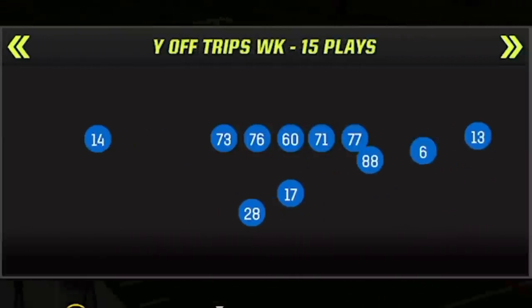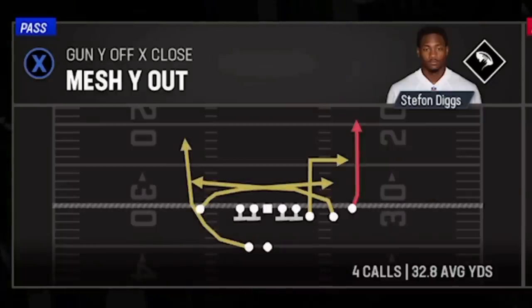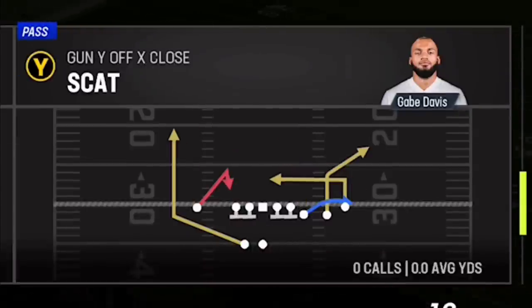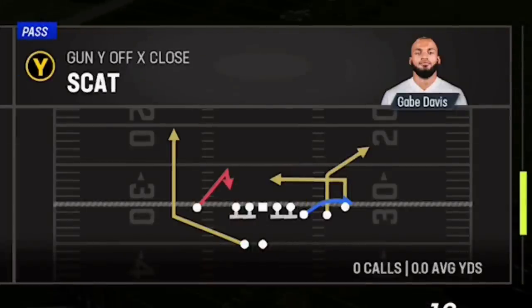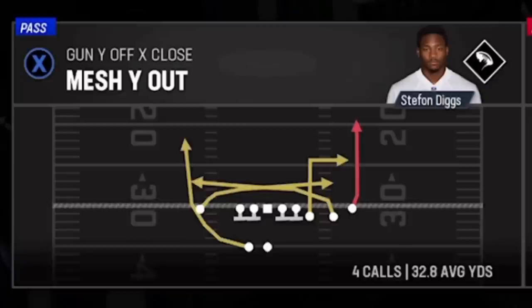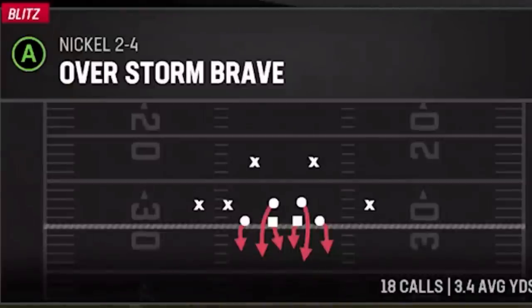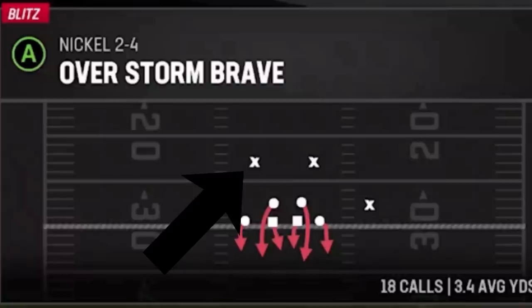I'm going to start off with some glitch routes from my latest ebook — the Buffalo Bills — which has some of the rarest and glitchiest routes in the game. The first play is from a rare formation called the Gun Wide Off X Close, which was first added to Madden last year and is only found in the Bills and Giants playbook. The play itself is called the Mesh Wide Out, and the route we're going to be focusing on is the wheel route. There are a lot of different wheel routes in Madden — this formation alone has several different kinds — and you even have a wheel route adjustment in your hot route menu on every play.